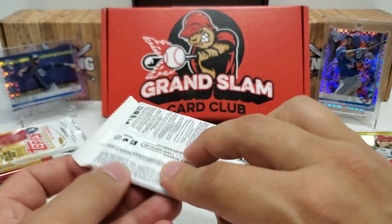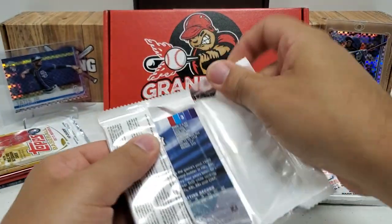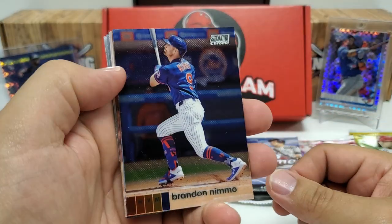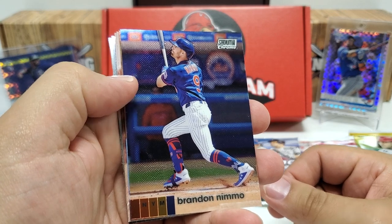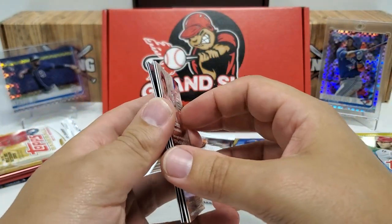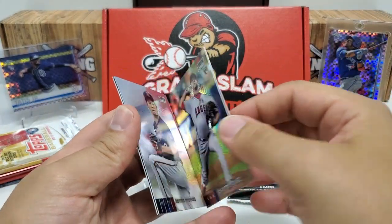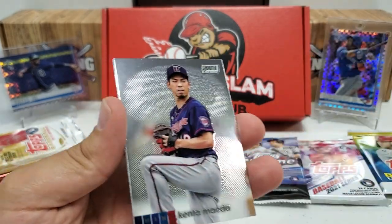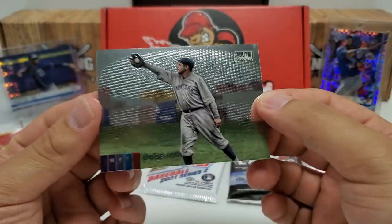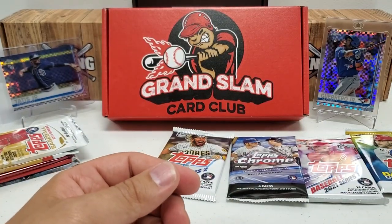Let's do our Stadium Club Chrome pack — beautiful photography of Stadium Club meets the Chrome finish with this product, love the stuff. Stadium Club for 2021 came out recently and Stadium Club Chrome will be coming out a little later in the summer or early fall. Brandon Nimmo, Dale Murphy — cool looking old school card. Some backwards cards in the center, then a refractor in front — Max Scherzer, and Jose Rodriguez is going to be a refractor rookie. No auto but a refractor rookie, pretty cool design. Kenta Maeda, and last but not least — the Babe. It's tough to argue with Babe Ruth not being the best card in any pack.